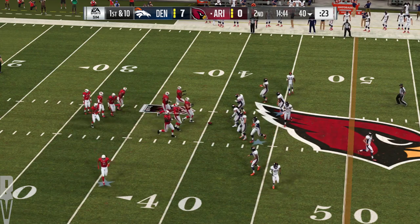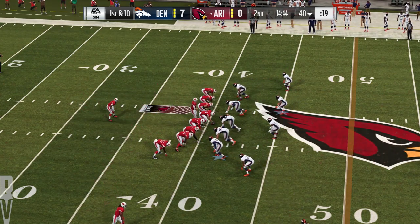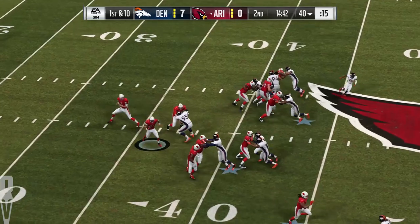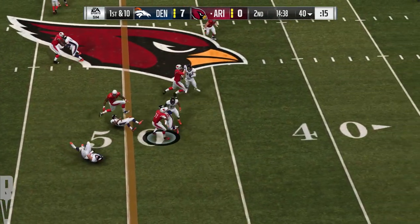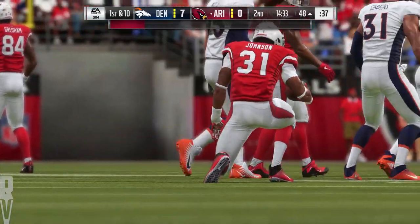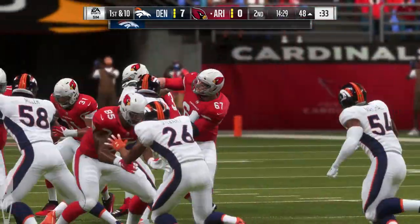Rosen and the Cardinals take over with a first and ten. They begin the drive with Johnson — uses the stiff arm — and now running right through it. He'll be taken down, but not before he works it past the 50. Right off the bat, it's a first down to start the drive, 12 yards.